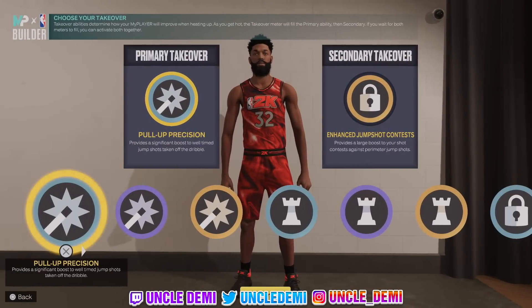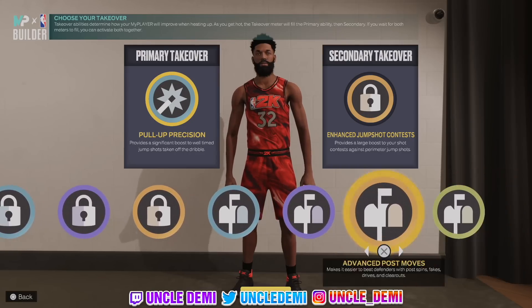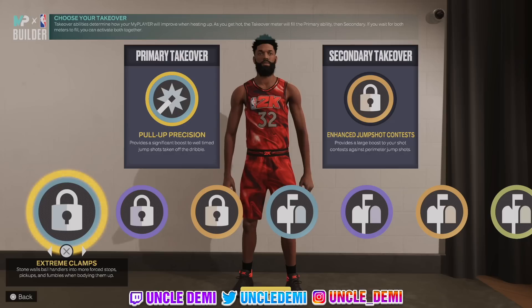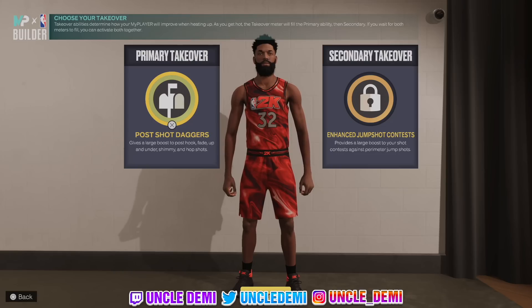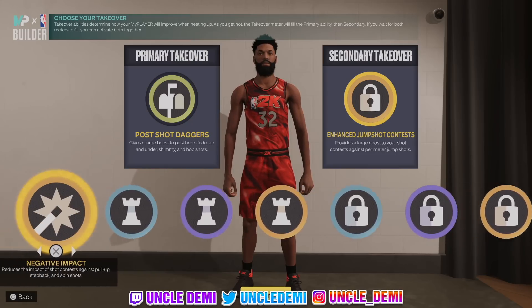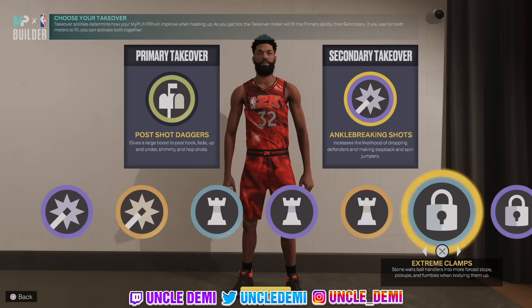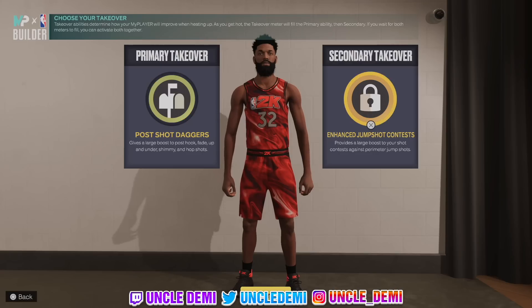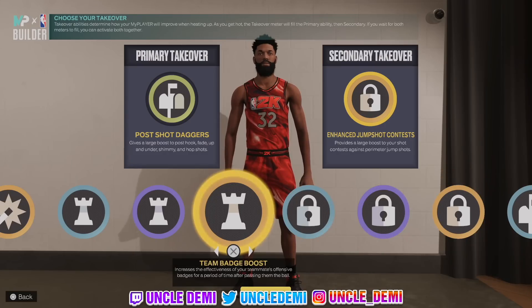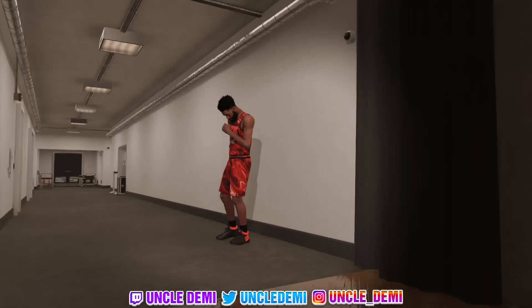We have multiple takeovers — we have Shot Creator, Playmaking, Lock, and Post. There's a lot you can do out of this. If you're using this like a Magic Johnson-type build, even though you can dribble you can still work in the post. Your secondary badge could be Ankle Breaker so you can work in the post or break ankles. Or you can have the Lockdown extreme clamps perimeter badge drop or the jumpshot contest — that's what I like to run. You can go a different route and flip flop it, but regardless they're both really good badges.